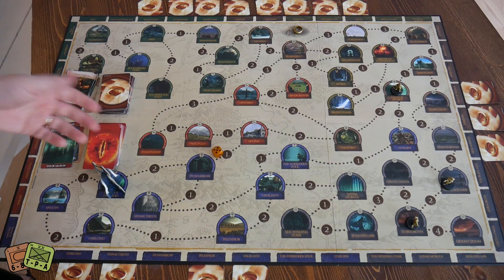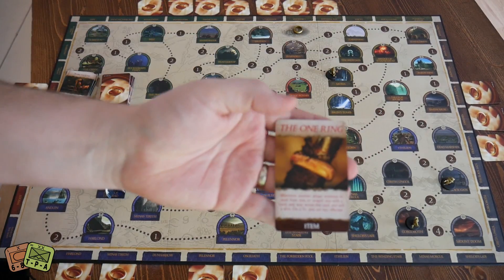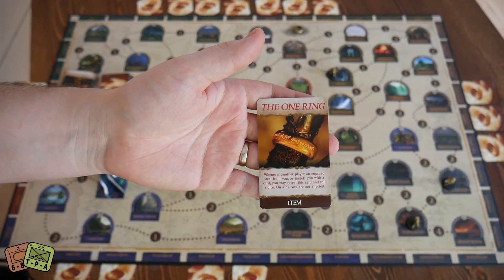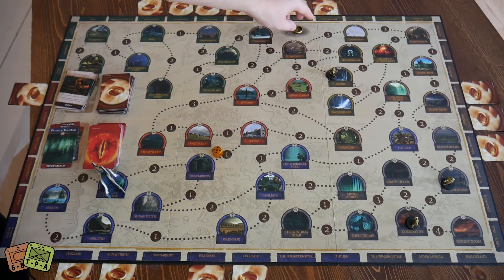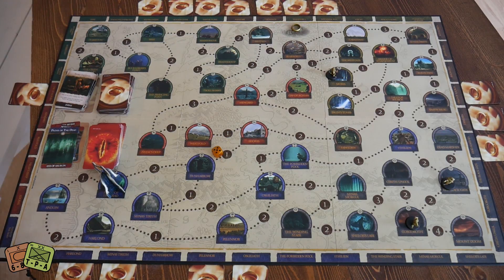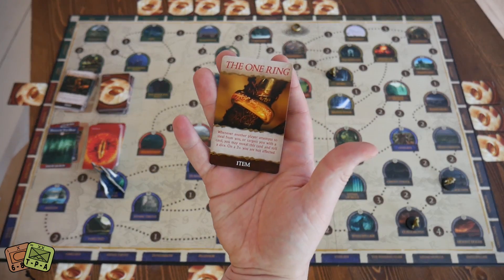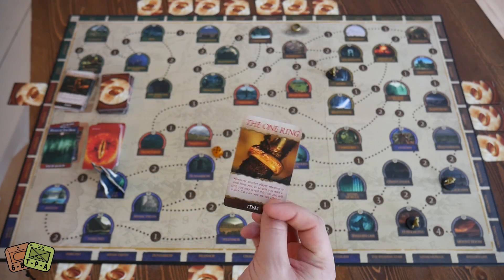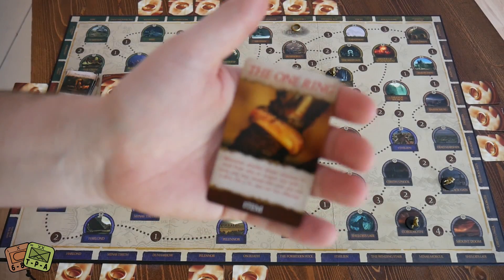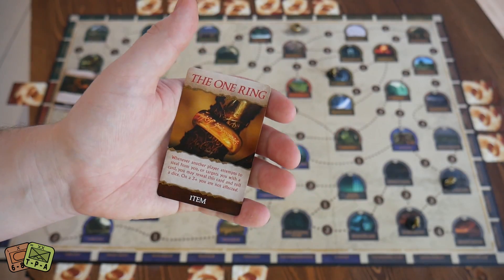The game doesn't start with someone as the ring bearer — you have to find it. If someone moves into the right area, this is where the One Ring is. Now you have it in your hand — it's a secret, looks like all the other cards. There is a little ring miniature, but you don't take that unless you wanted to somehow reveal yourself as the ring bearer, or if everyone already knew you had it, you'd take it as a reminder.